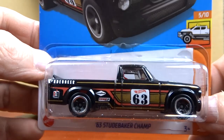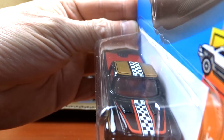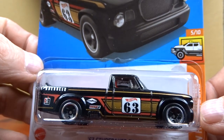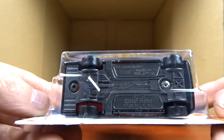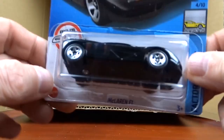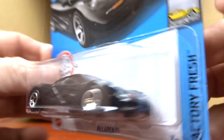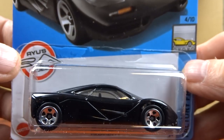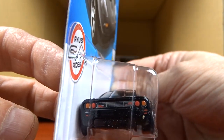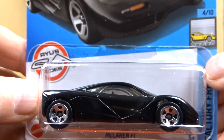Then we have the Studebaker — that is cool, I like that, pretty nice, not bad at all. And we got the McLaren F1 — this is cool, nice casting, it's got some detail to it. It actually looks really good in black — front detail and rear detail. Very nice, I like that.